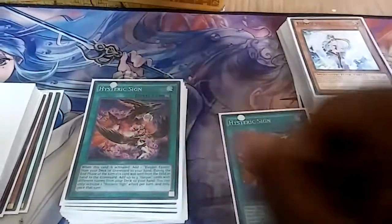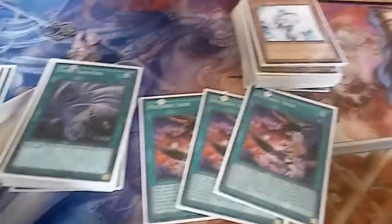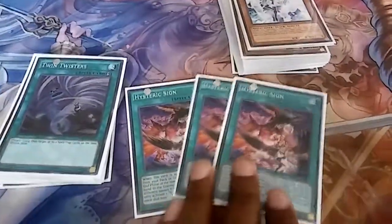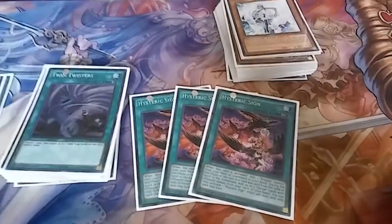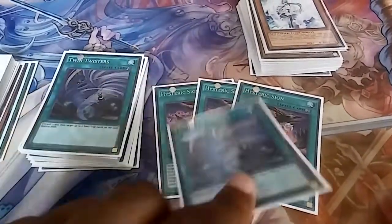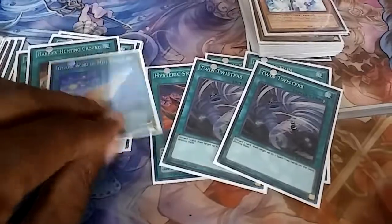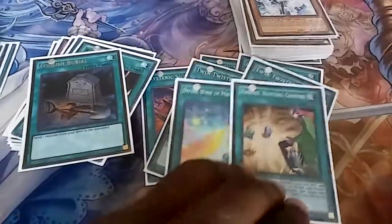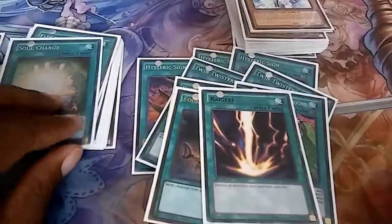Spell card lineup — three Hysteric Sign, very generic card, puts in a lot of work. When it's destroyed or sent to the graveyard it allows me to get three Harpie Lady cards, but they all gotta have different names. Pretty good. Two Twin Twisters, one Mist Valley, one Harpie's Feather Duster, one Foolish Burial, one Raigeki, one Soul Charge, one Upstart Goblin — and that's it for my spell card lineup.